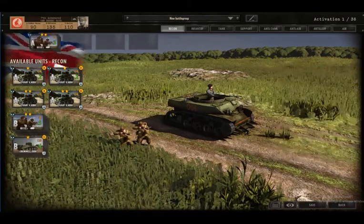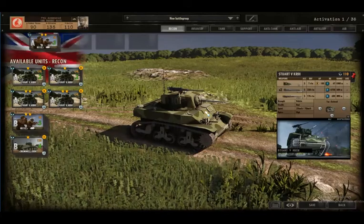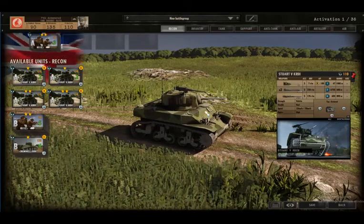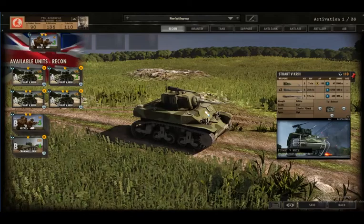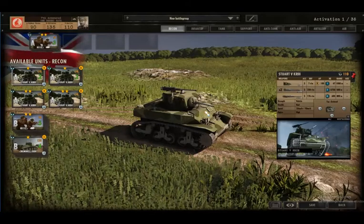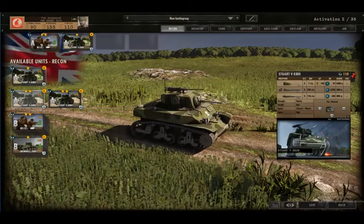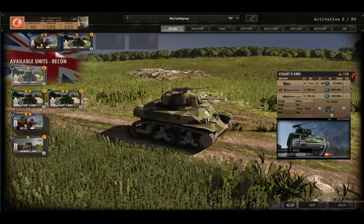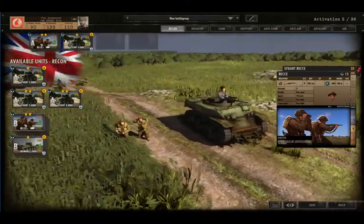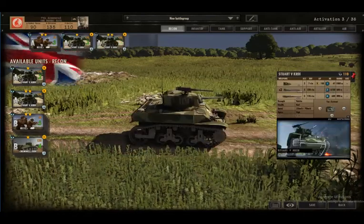I'm going to put them in, especially when they have two-star veterancy. Then we've got the option of the little Stuart Honey tanks - they don't have great AP value, only AP value of eight, frontal armor six, and front side armor of four. They can be limited, but in the reconnaissance phase they can be very useful mopping up some enemy infantry. I'm going to go for quantity rather than quality - you can get a single Stuart with two-star veterancy, but I've gone for two with a single star.